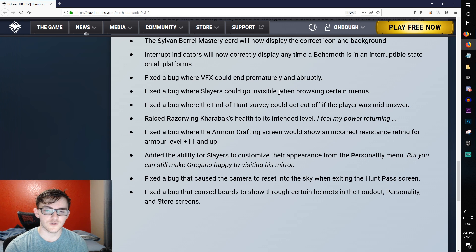Fixed the bug where the armor crafting screen would show an incorrect resistance rating for armor level 11 and up. Added the ability for slayers to customize their appearance from the personality menu — you can now hit escape, go to personality, or press K on the keyboard to customize hair, physique, and more without visiting Gregorio's mirror. Fixed the bug that caused the camera to reset into the sky when exiting the hunt pass screen, and fixed beards showing through certain helmets in the loadout, personality, and store screens.